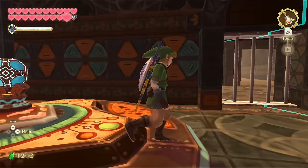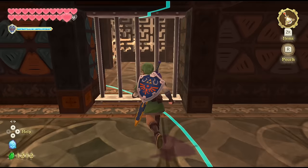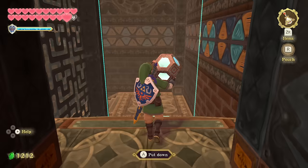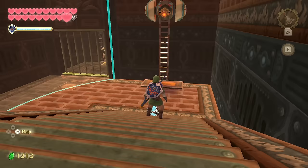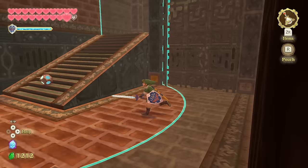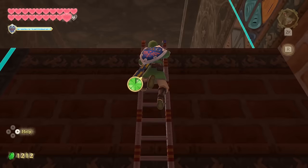Now we transition to the Lanayru section — mainly the Mining Facility, but also getting Pirate Stronghold vibes, especially with the time orb mechanic. Real crystals that completely change up the room — this wasn't a thing in the Mining Facility, so this is a much more interesting use of the time-shift puzzle. This room especially is really cool with conveyor belts that you have to place the crystal on.